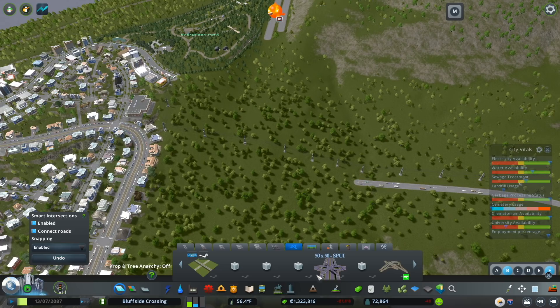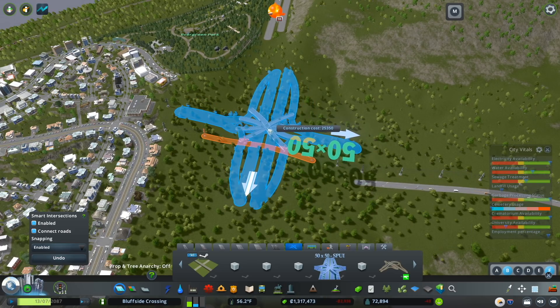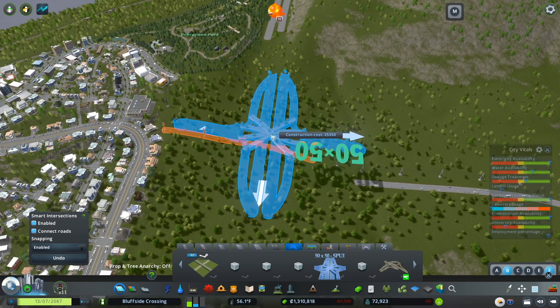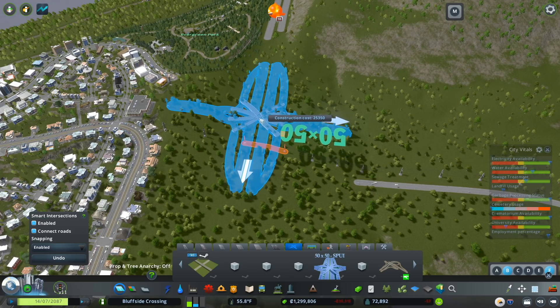I think we're going to use a spooey here — it's a nice urban interchange that provides through movement through these areas, and I think that's going to be really important. I've thought about two options: a divergent diamond, or this, and I think the spooey will provide that through movement a little bit better. That's the movement I want to prioritize between these areas. It's a pre-built asset included in the Bluffside Crossing set.